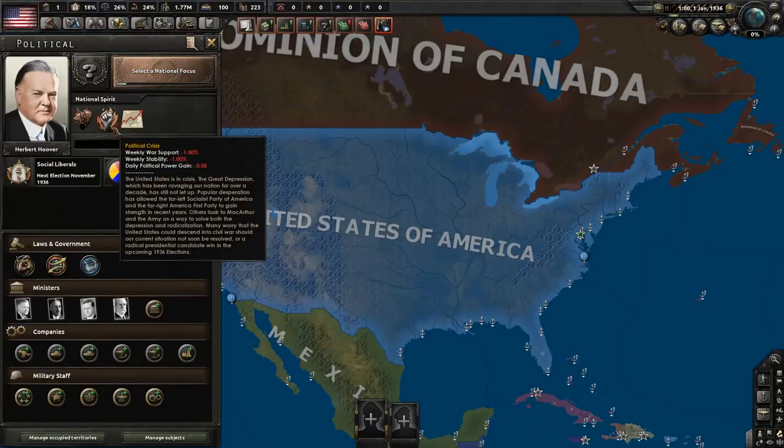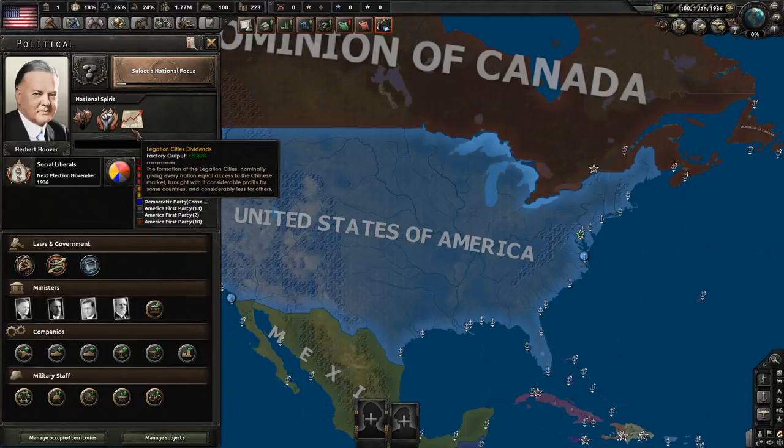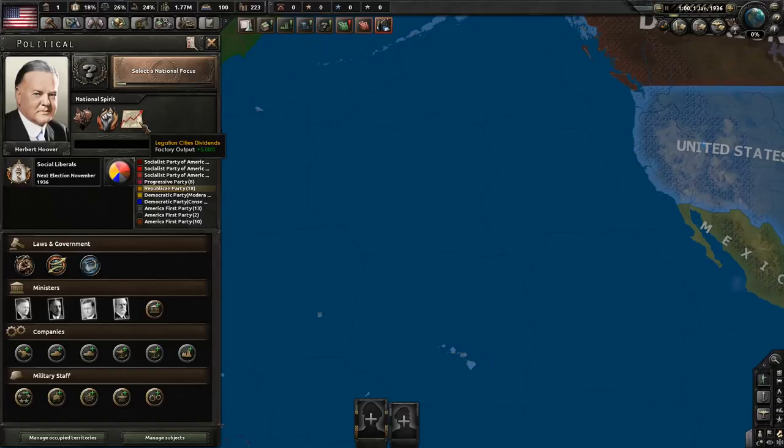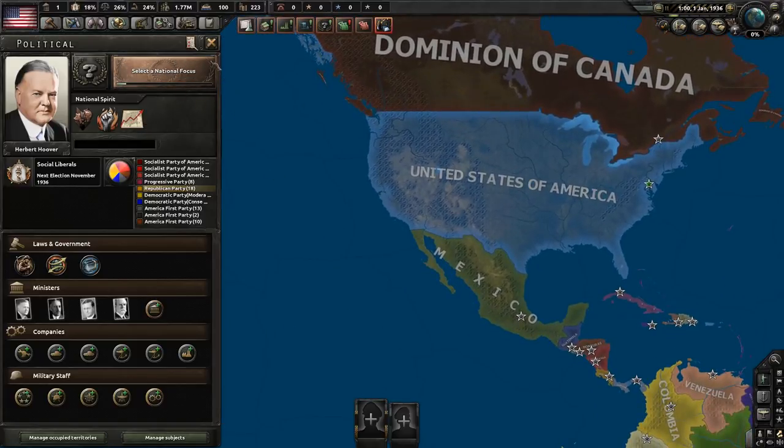You've also got a political crisis: others are beginning to look to MacArthur and the army to solve both the Depression and radicalization. Popular desperation has allowed the far-left Socialist Party of America and the far-right America First Party to gain strength. This lowers your daily political power gain by 0.05, but the real problem is that your weekly war support and weekly stability each drop by 1% — get rid of this as quickly as possible. There are also legation city dividends from China giving 5% factory output.